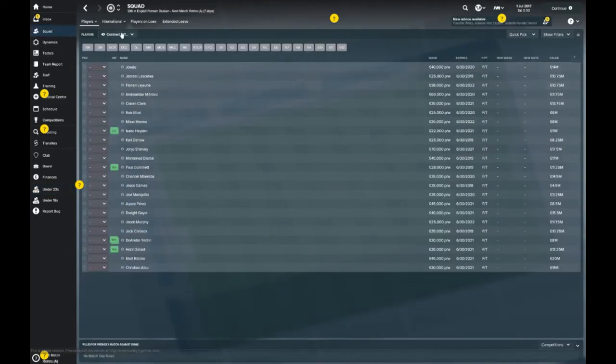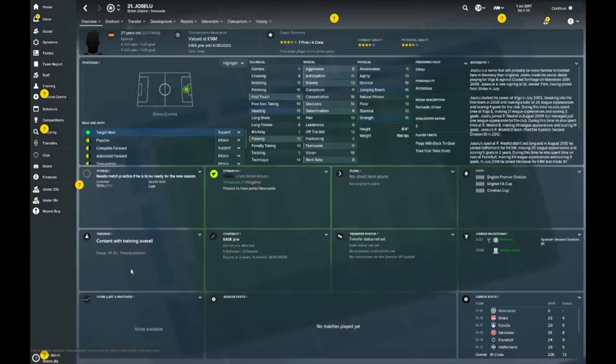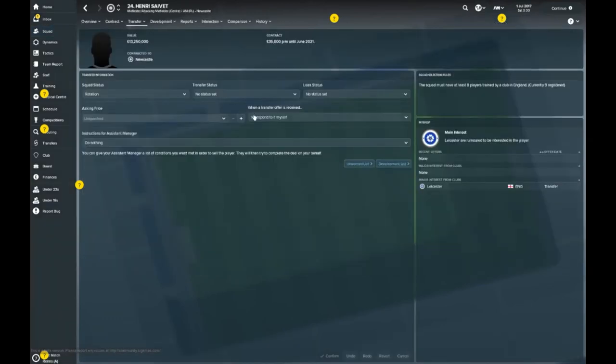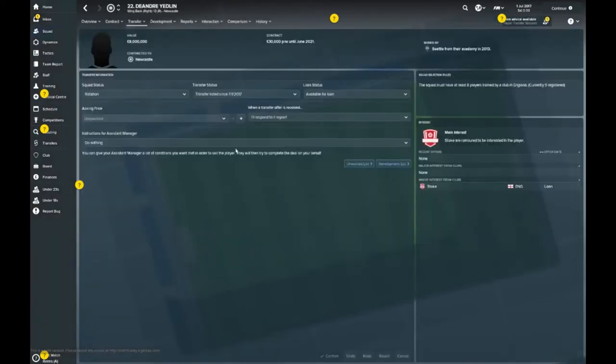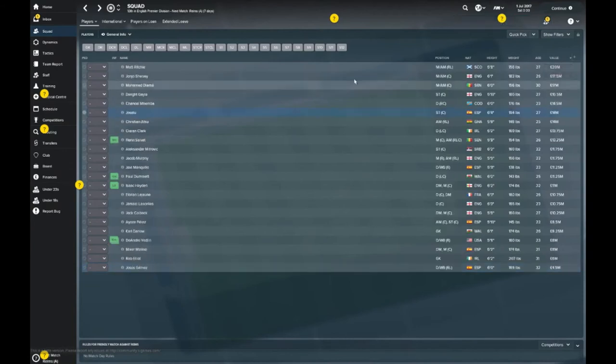Let's have a look at your main squad — the players you've got to work with. You've got two goalkeepers: Rob Elliott and Carl Darlow. I think Darlow is your number one at the moment. There's a mixed bag here. Josie Liu — I think he was picked up from Stoke this season and he's got a goal or two in the real world. Henri Saviak is wanted by Leicester. DeAndre Liedlin is on the transfer list — looks like Rafa didn't want him on the books. The most valuable assets are Matt Ritchie at £20 million, John Joe Shelby at £17.5 million, Mohamed Diame at £17 million, and Dwight Gale at £15 million.